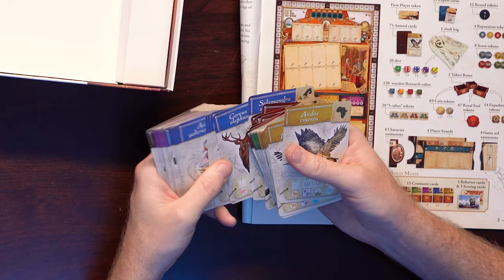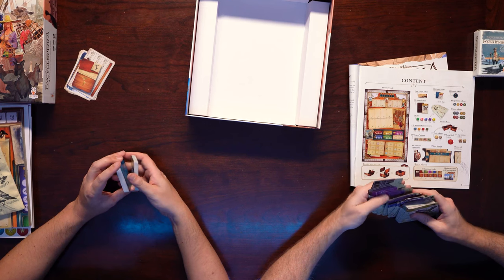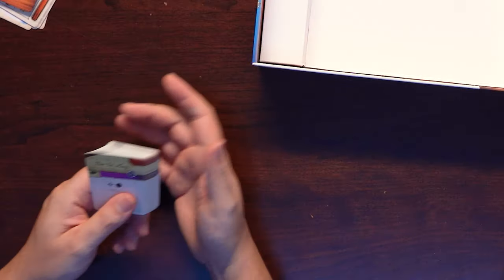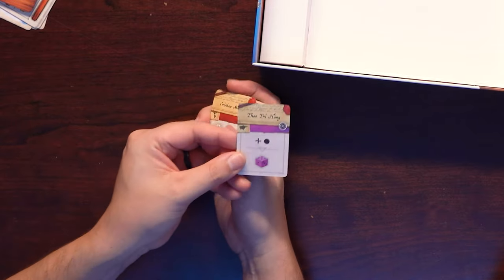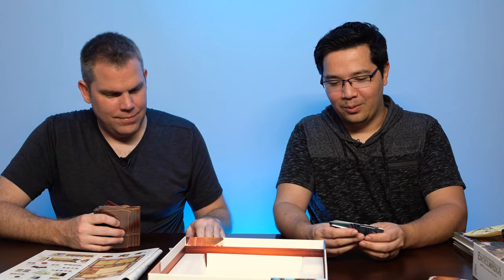They're different colors too — since all the continents are different on the different cards, like Africa. These expert cards just have people's names and then some symbols. Imagine going through this and you're like, ah yes, Elena Lewis — now what does she do again? Because a lot of these look really different.